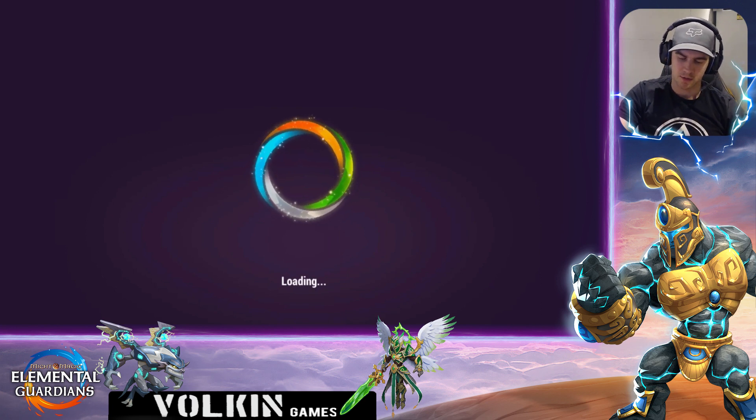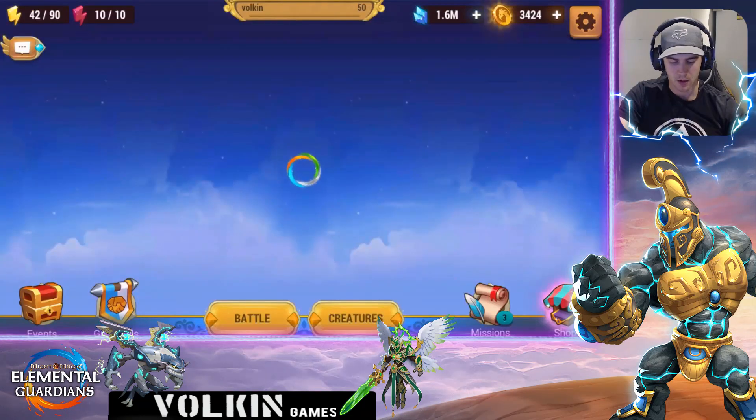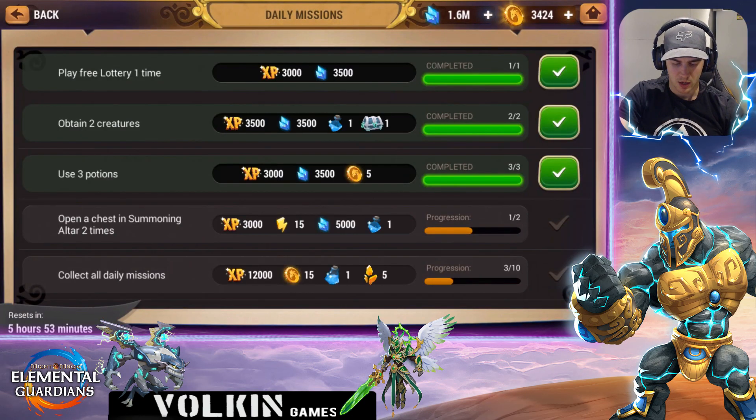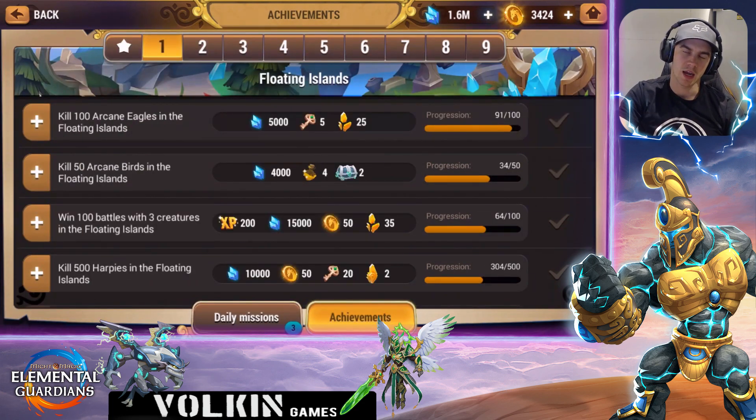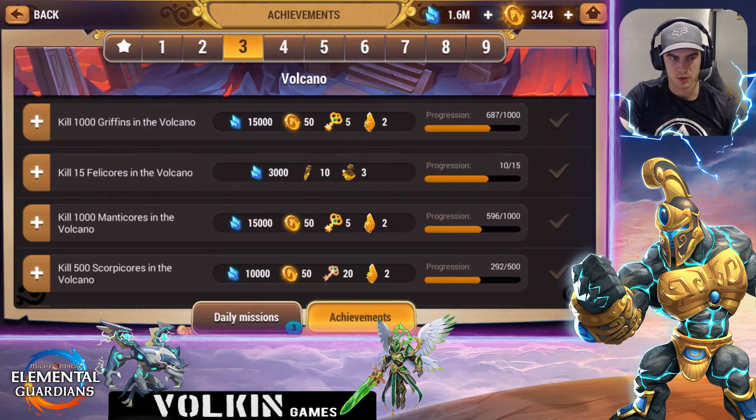While farming, the furthest stage you can do gives the most experience. On top of that, look at other achievements while you go through — every stage has achievements for killing a certain number of specific creatures, which rewards items. For example, I can farm comfortably in Colossus Desert, but I've also been going through the Volcano killing Manticores, Scorpicles, and Griffins just to complete those achievements. You might end up getting a four-star out of those summons, so completing multiple things at once is efficient.